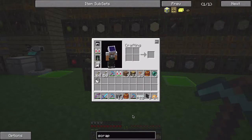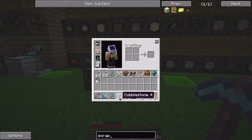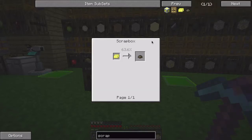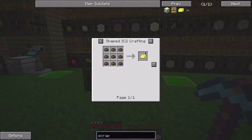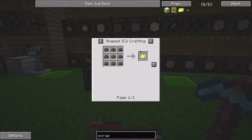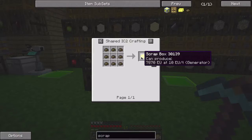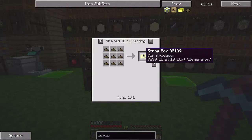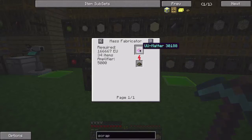It turns cobble into scrap. It's got a one-in-eight chance to produce scrap, so from a stack of cobble you should get eight scrap. With the scrap you can make it into a scrap box — nine of them makes a scrap box. I think you right-click it or something; it gives you a random item. Maybe we'll make a couple just for fun.